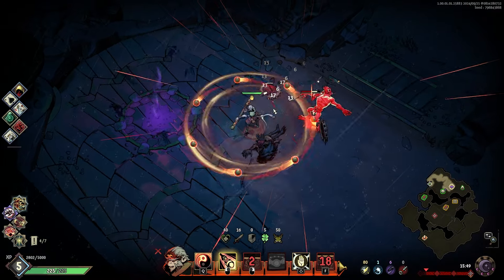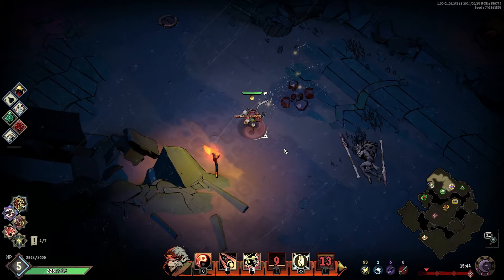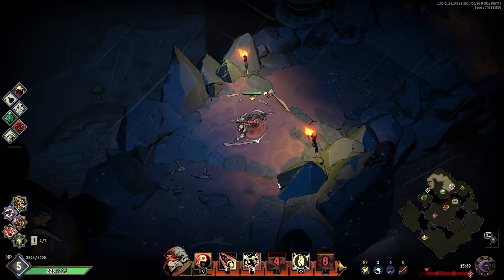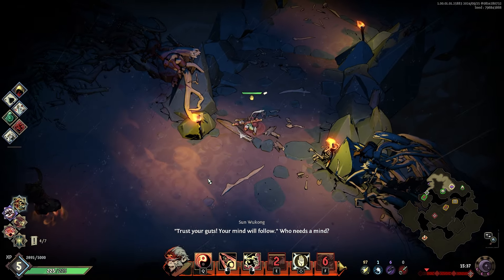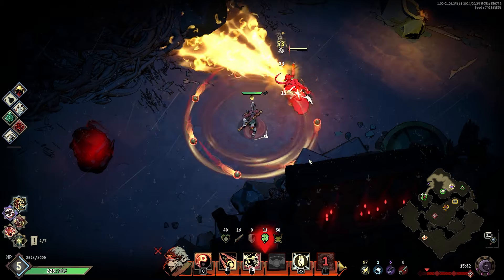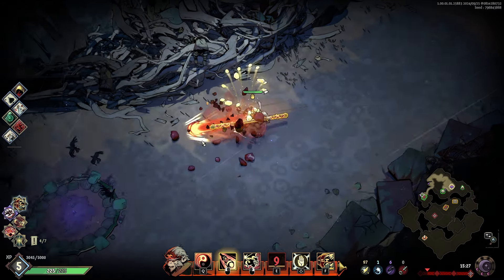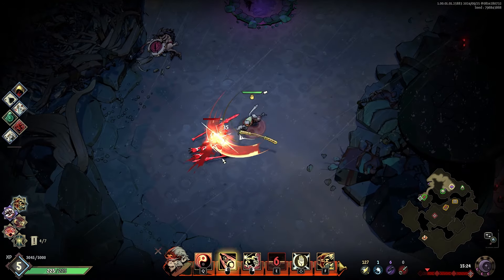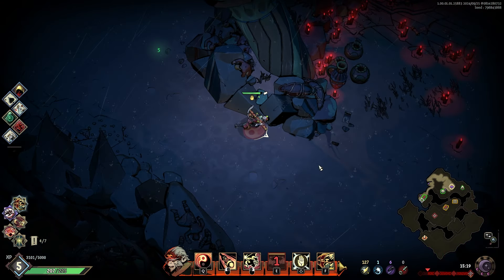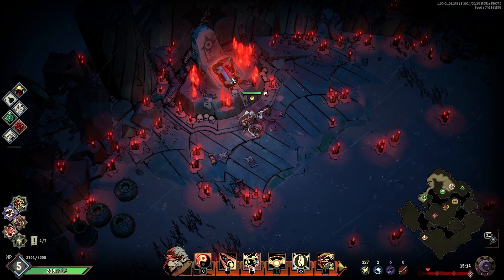Ultimates have pretty short cooldowns from my experience, so you're very incentivized to use them for all the non-traveling fights. That guy is shooting fire at me. I think the map is shared in multiplayer too, if I recall correctly. Time fight — I'll stay in this mode and pop the ultimate now.